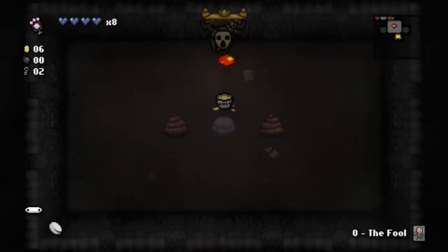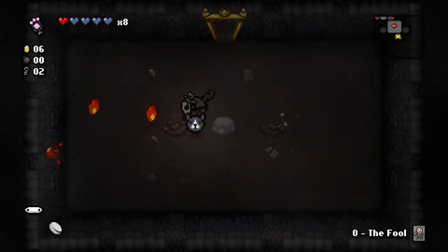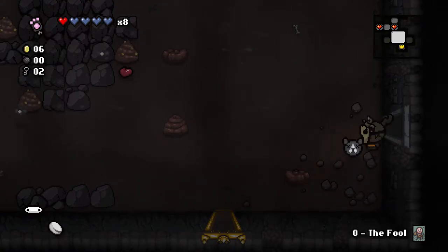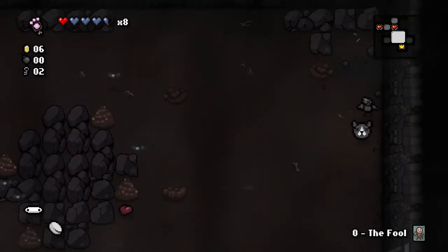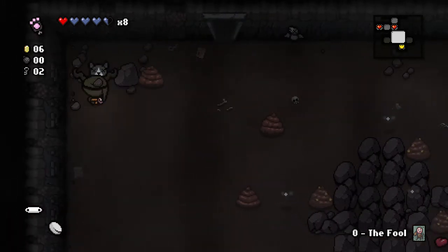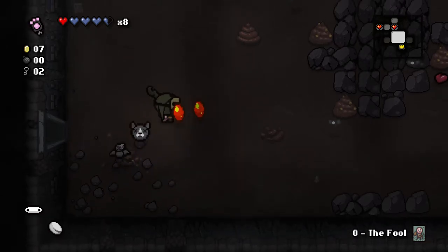Wow, we are moving fast. We get an HP up, speed down — we feel stompy so we can now stomp rocks, which we are going to. Okay, hoping I can get a ladder down to the crawlspace or the black market.